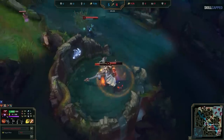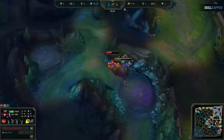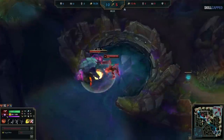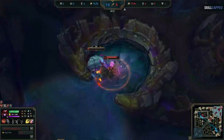After the dragon, we finish clearing our bot side quadrant, then recall to go to top side in preparation for the Rift Herald spawn. We only clear that one quadrant top side. We then spot the enemy top laner overextended and gank him prior to taking the Rift Herald. This secures a number advantage to guarantee we'll win any fight over the Rift Herald if the enemy jungler tries to contest.